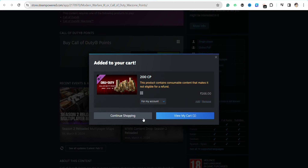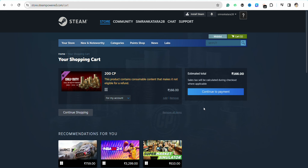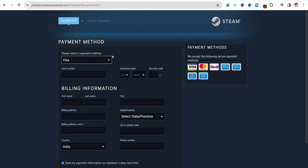Now you can click on 'View Cart' or continue shopping — just click on 'View My Cart'. Then click on 'Continue to Payment' and log into your Steam account if you haven't already.